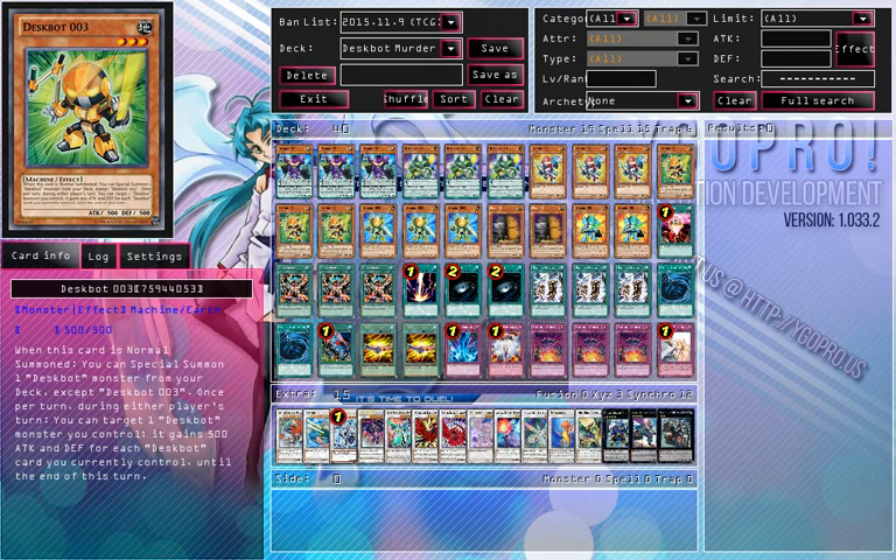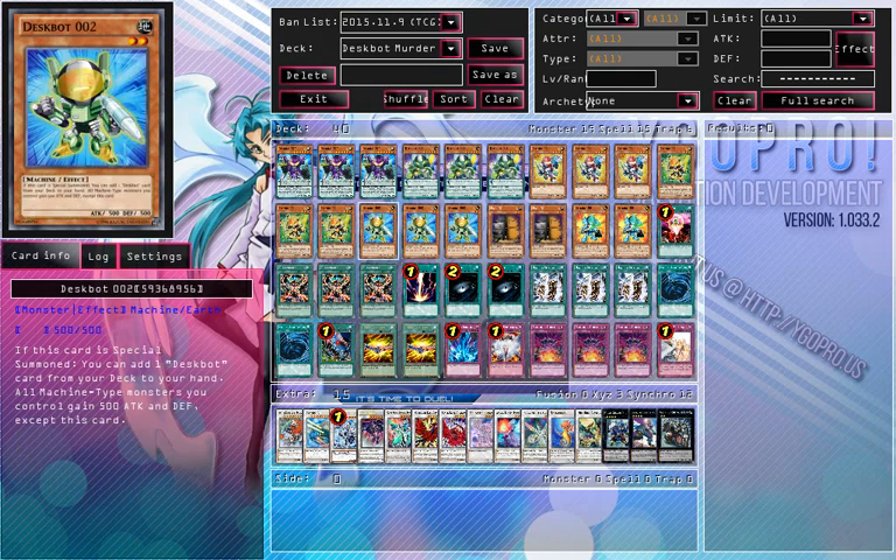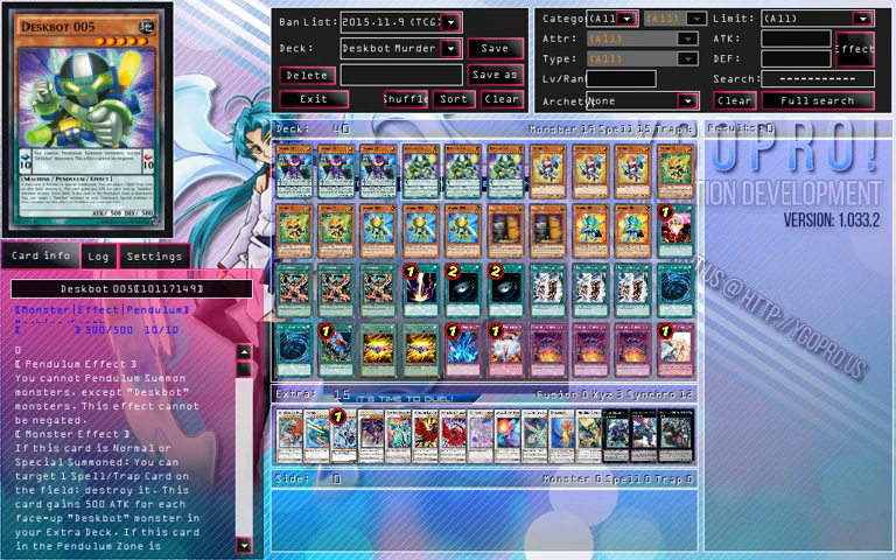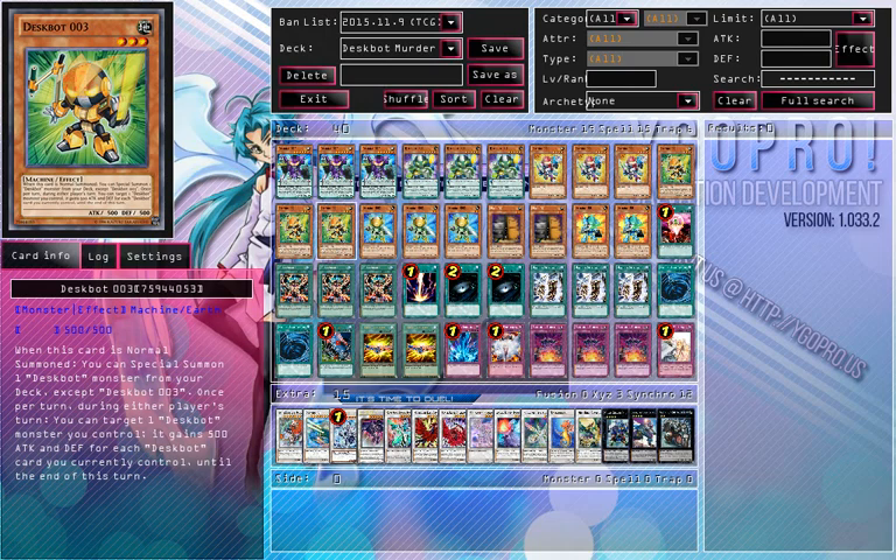Then we have triple Despot 3 — this makes the deck. It's the one that special summons out all the perfect cards you need, and it's great. It gets you access to Despot 2, which searches, so it's a bit like the engine of the deck. It also increases your Despots by 500 for each Despot card on the field, so setting up that scale, even when you're not going to pendulum summon, is still beneficial.